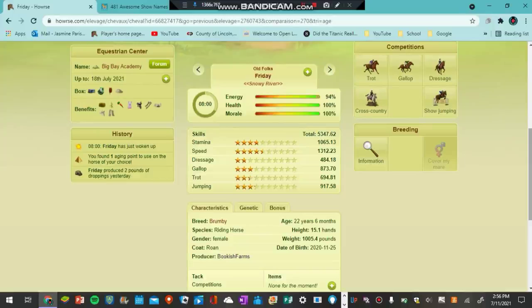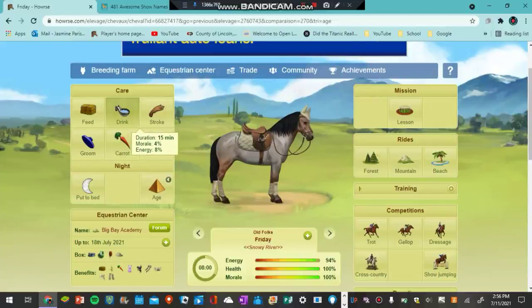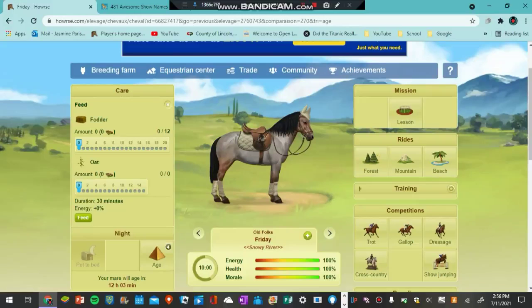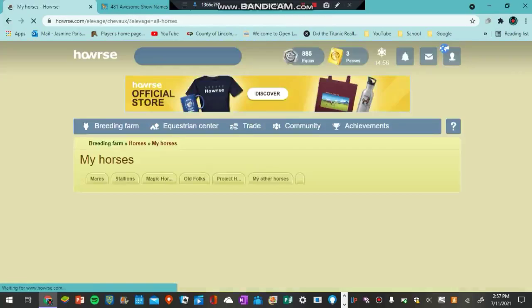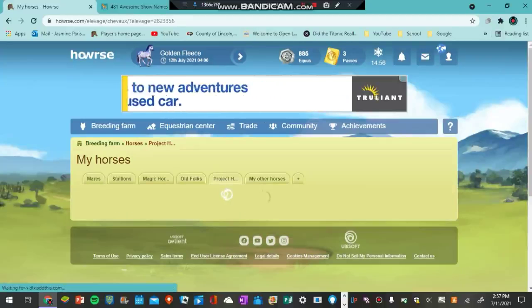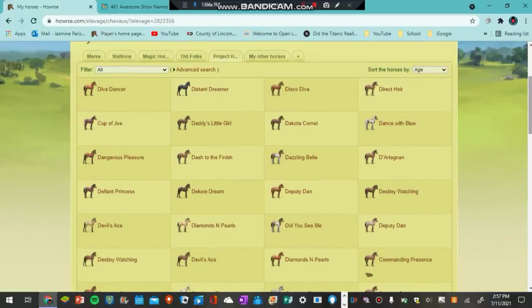This is a female roan, Friday, which is 22 years old and 15.1 hands. Let's go ahead and check out the stallions and the project horses. I also separate the older horses from the younger horses because I like to keep one horse that the mare foals throughout her lifetime, and then the other horses I will turn into project horses.